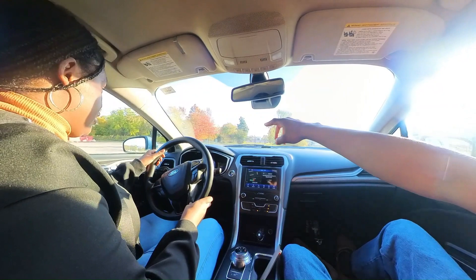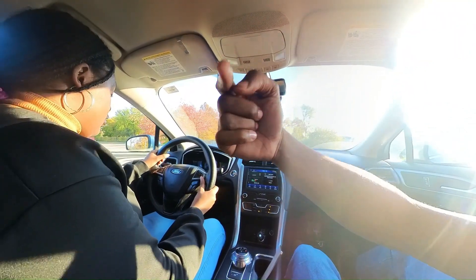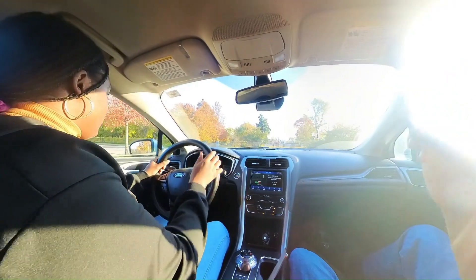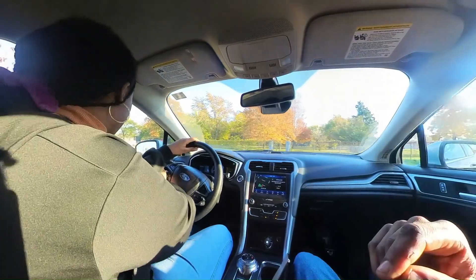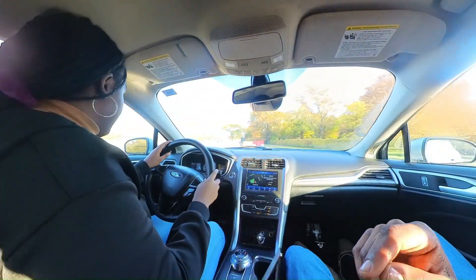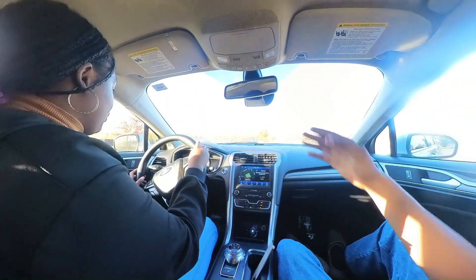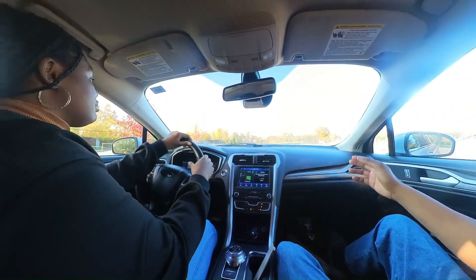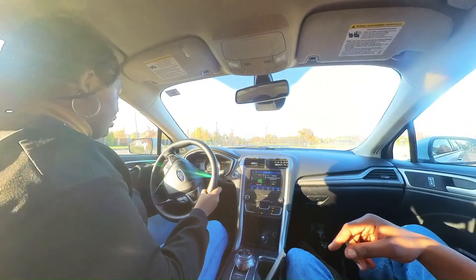We're going to be doing a U-turn. Once you make this left past this island, make another left so we can go back towards that tennis court. Stay on that right-hand side, put that left blinker on, rotate them hands, all the way — look where you're going. Hold it, stay towards that right side. Scoot over a little bit and give me another left.